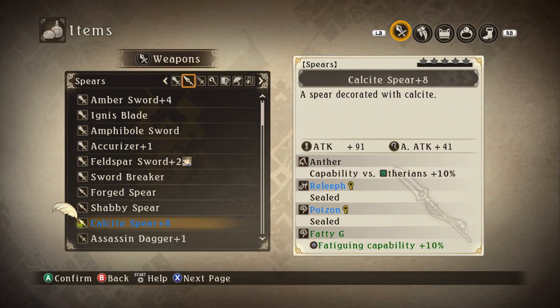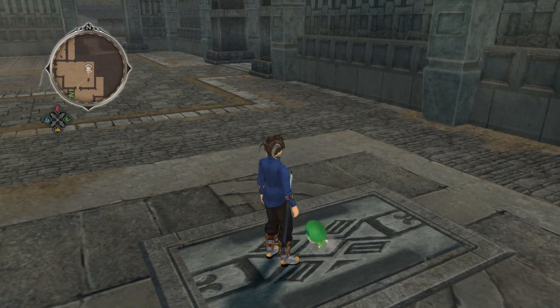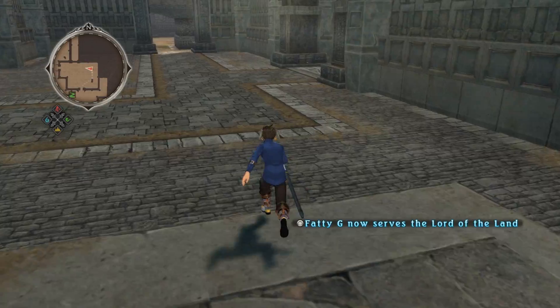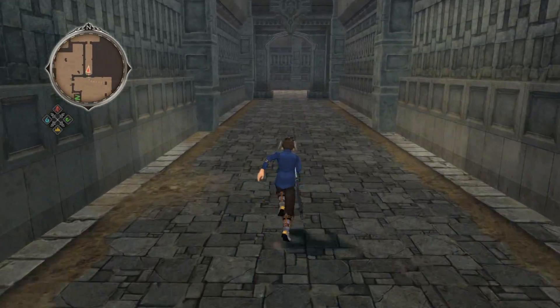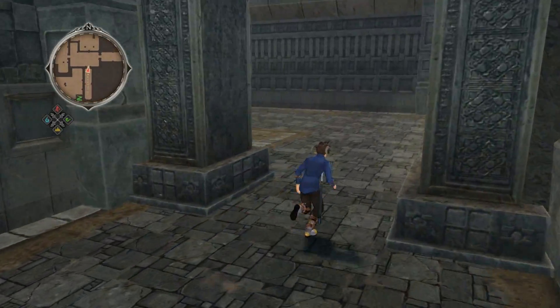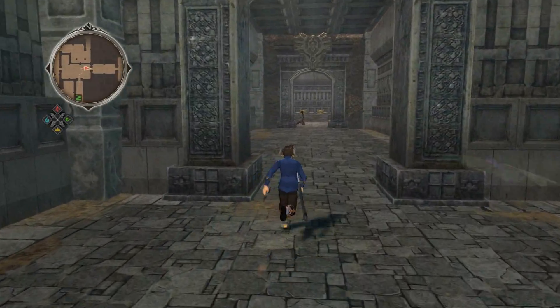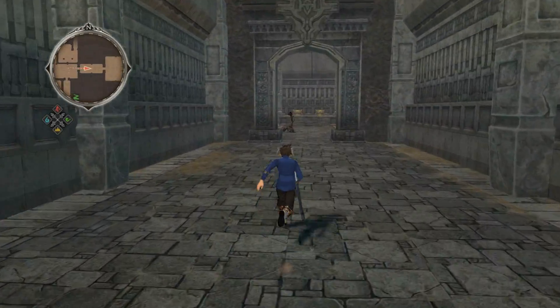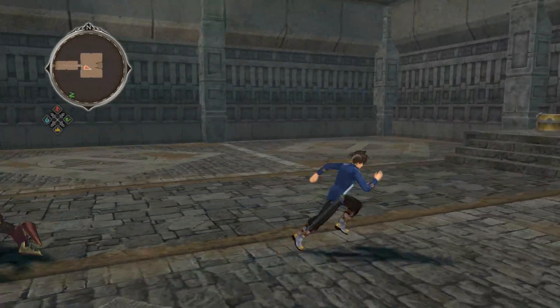Cheers, buddy - thanks for joining us. You weren't as great as I thought you could be, but thanks anyway. Oh I'm so mean - he did okay, he did his best. He's a fatty and he's a G. Chest room! We do like ourselves chest rooms, especially when they're guarded by weak-ass cyclops scorpions.